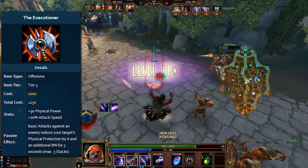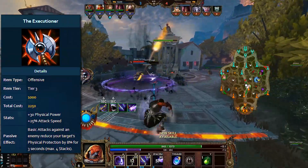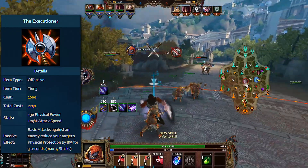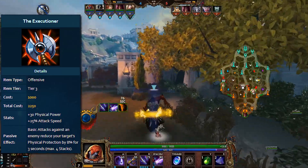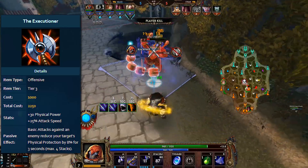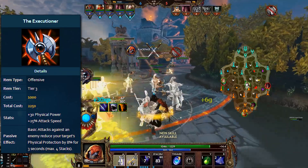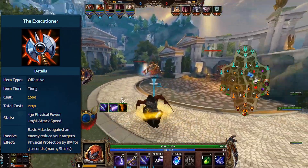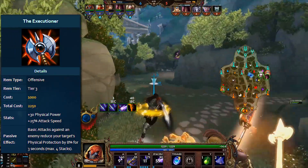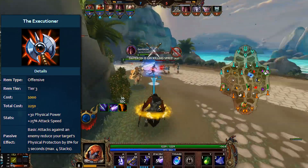So Executioner got changed and originally it got nerfed pretty hard. The next iteration in February 2016 had 30 physical power, 25% attack speed, and a percentage reduction of 8% with four maximum stacks for 2250 gold. This was significantly weaker than before — up to 32% percentage reduction isn't all that crazy, especially without flat reduction alongside it, and it takes four hits to stack. The only upside was 5% extra attack speed at 25%, so the item was changed again.